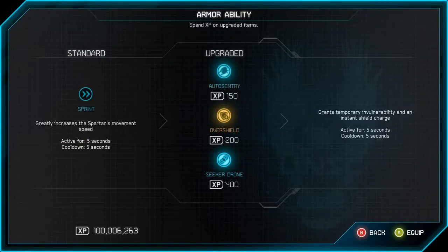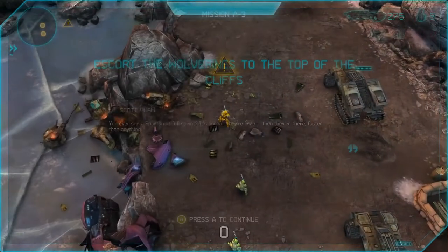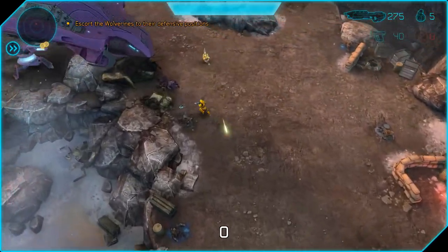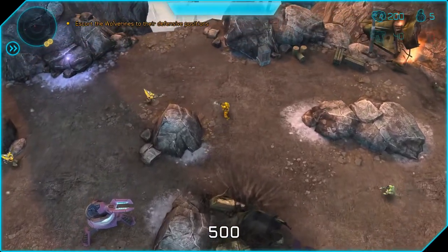You can also choose auto sentry, overshield, or seeker drone. I might use overshield for some of the later levels. I have enough XP legit anyway so I'm not too concerned about spending it. Then you can have boosters for increased shields, damage, score — whatever you want. It's quite arcadey but not too bad. Escort the Warthog to the top of the cliffs — will do. This is something I loved: they actually added Halo Wars vehicles into this game, which made me a very happy fanboy. They literally just took the Halo Wars models and made them a bit higher res, but still — they did something.